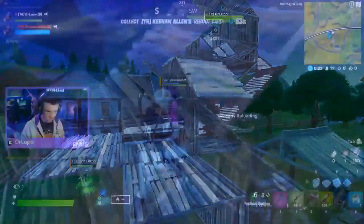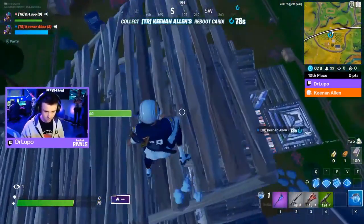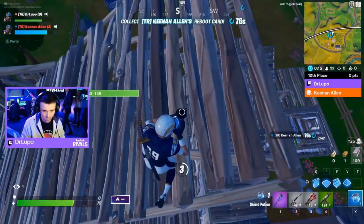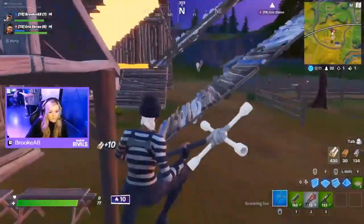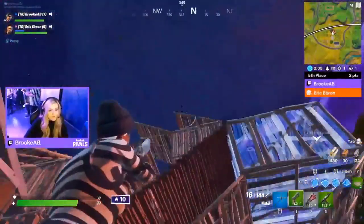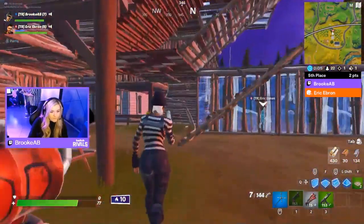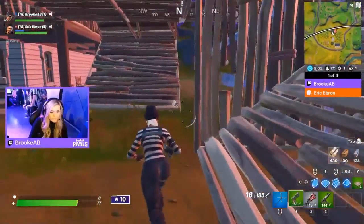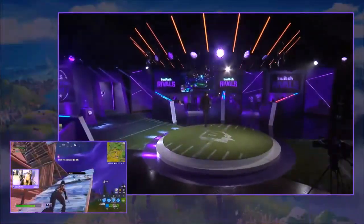Skin and Allen goes down against Brook AB and Eric Ebron. Eric's going to get the confirmation there. Brook is now pushing up — no fear — pressing on Dr. Lupo. She's going to expose herself a little bit though. That's going to be a 90-shot right there, big damage. Lupo shows no fear of surrounding competitors, not even blocking out the backside, but it's still a 2v1 — no easy feat for anyone.